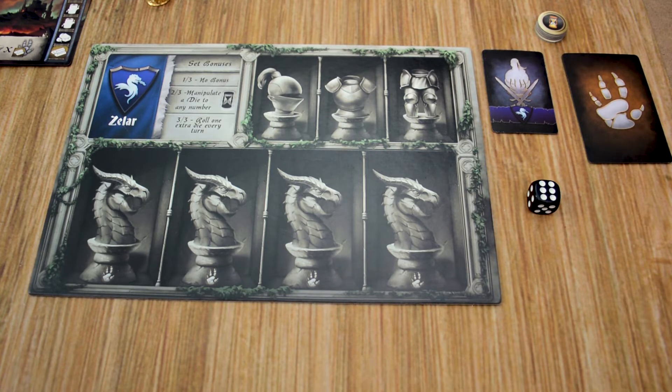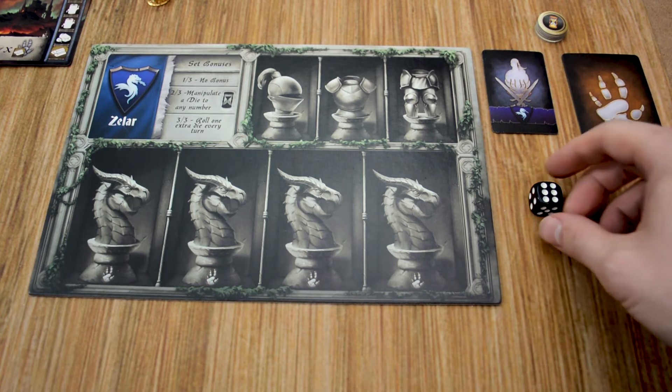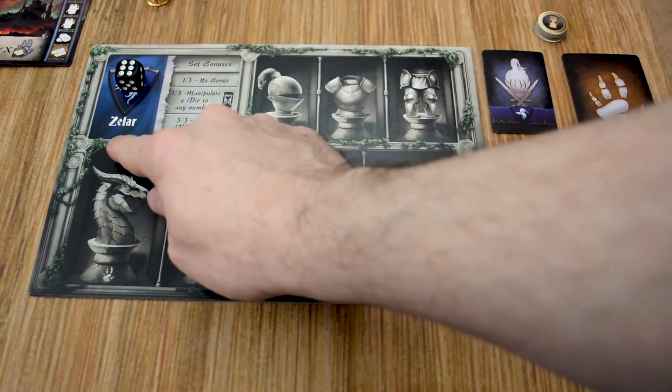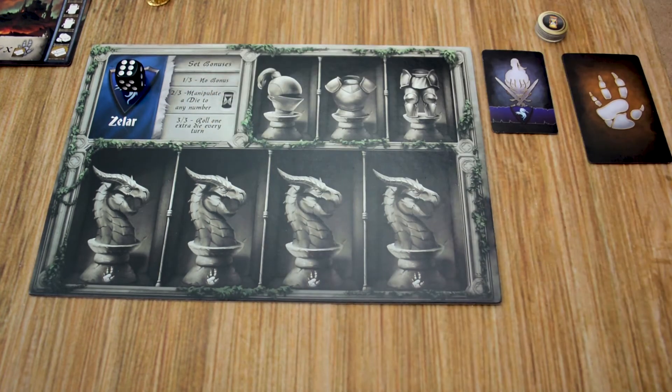The first individual action is reserving a die. To do this, the player takes one die from their treasury and places it on top of their family crest on their player board without changing the number of that die. The player can only do this one time during their turn. If a card, effect, or quest would allow them to do this again, instead of placing the die they gain a resource from the supply of their choice.